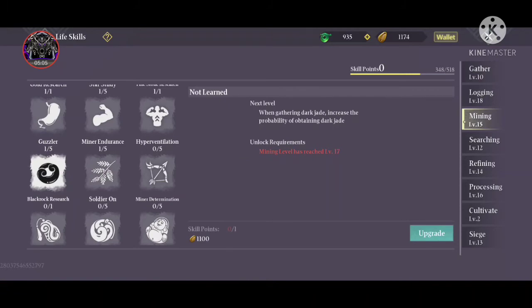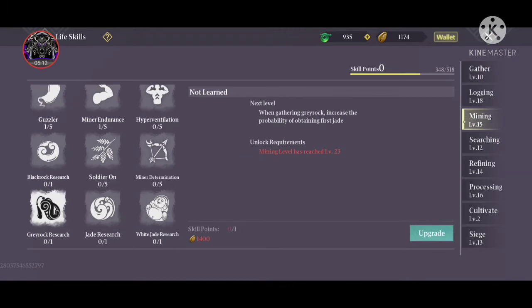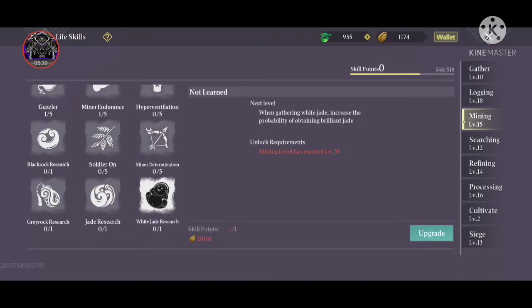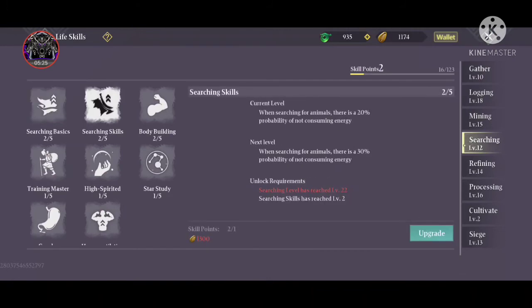Mining is very essential — always max upgrade all the mining stuff. There is Graded Rock Study, Jade Research, White Jade Research — these are essential for making fine stones. Then we have Uncommon Stones and Excellent Stones. All this higher-grade material is very important, so focus on your mining first.